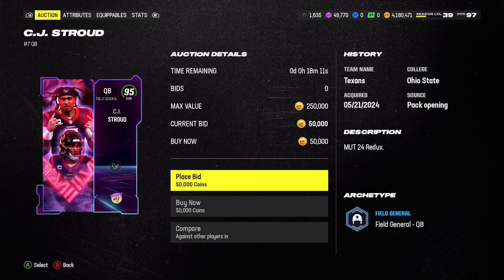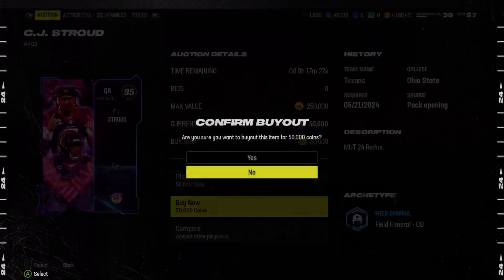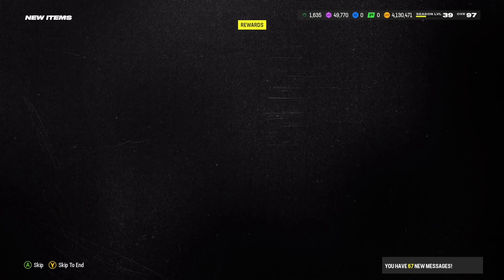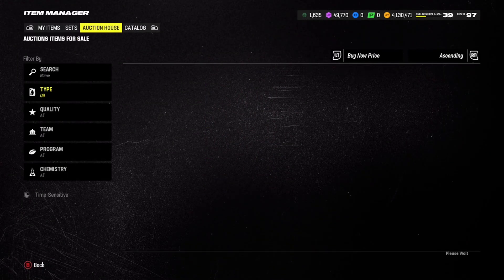Maybe not Kirk Cousins as much, and Kurt Warner is a little on the slower side. CJ Stroud looks pretty tempting — he was from the playoff promo, exactly 50,000 coins. I think we're going to take CJ Stroud. I think he's going to live up to the hype, and with his special lineup I think he'll be able to get the job done.